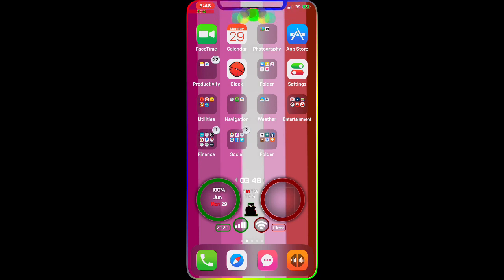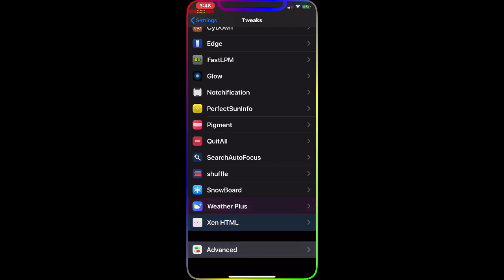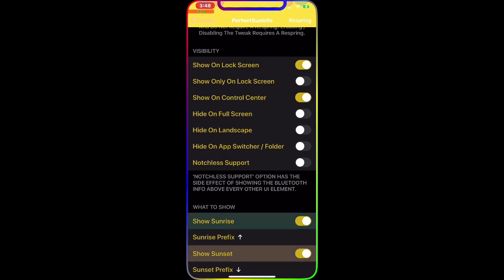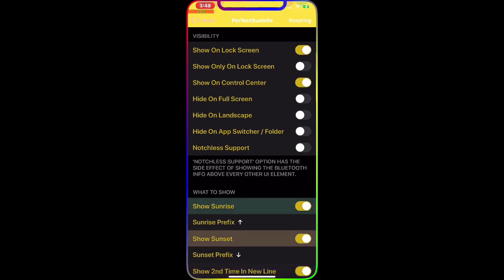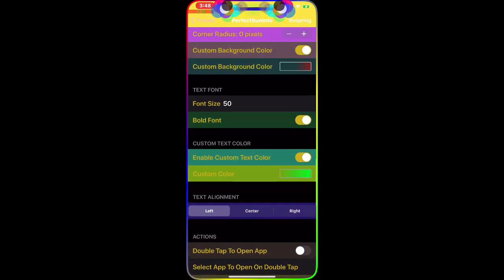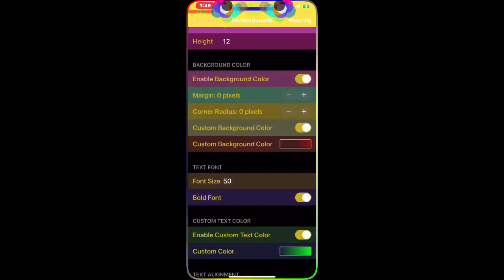You can apply Perfect Sun Info to your home screen, lock screen, or control center — anywhere on your device it will show up. You can see exactly what time the sun comes up or goes down. In the settings you can enable it, show on lock screen, show on control center, hide on full screen, change text color, and change background color.